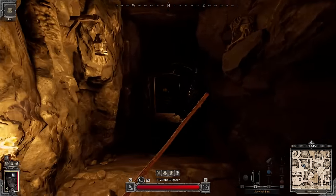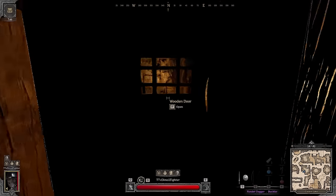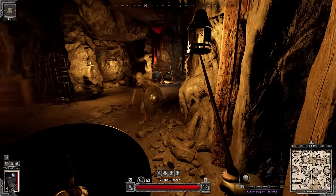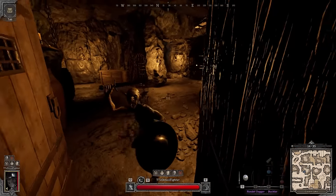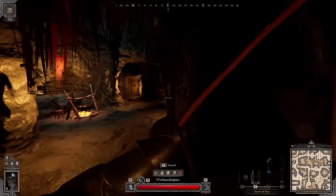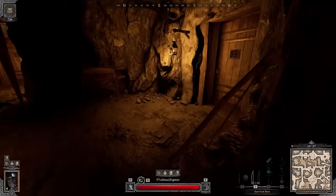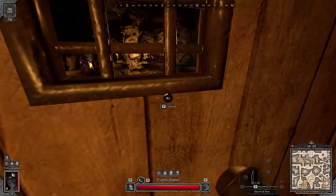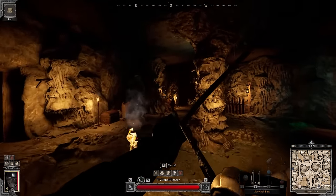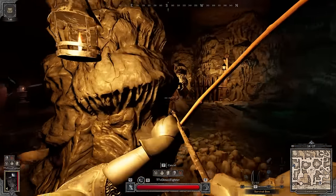The funny part about the rondel is, I genuinely think that the rondel feeds fighter better than the falchion or arming sword. This weapon just suits fighter better, even though it's supposed to be a rogue weapon only. But with the perk Weapon Mastery you get to equip any weapon such as survival bow and rondel, which just makes it really damn good.